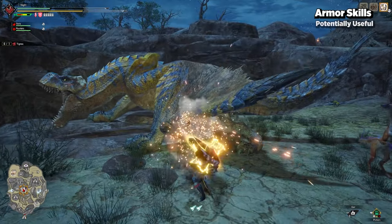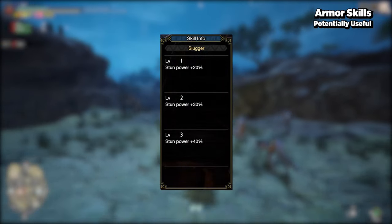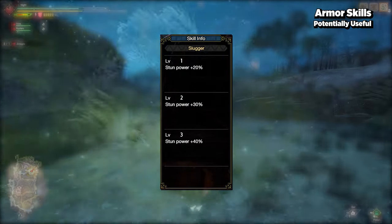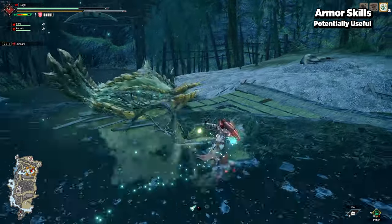For skills that are potentially nice to have but aren't totally necessary: Slugger increases stun power by a certain percent, and this should extend to any phial-related attack provided that you have the impact phial equipped.